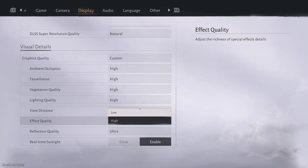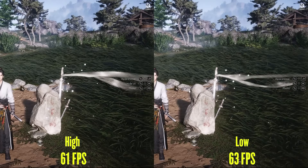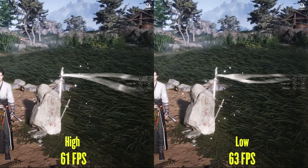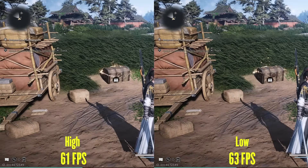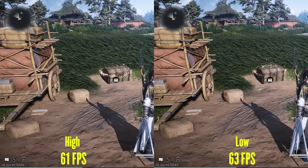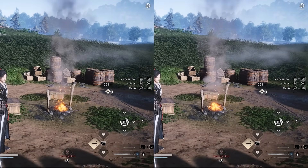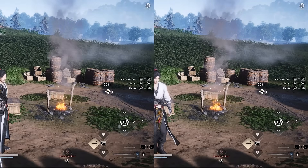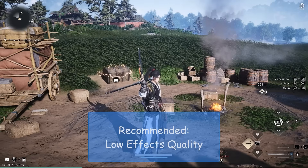Effects quality, as the menu says, adjusts the richness of special effects. This is another setting that has almost no visual impact when selecting low compared to high. I tried comparing a particle effect but it looked the same on both settings. I checked fire and smoke effects, but there was no difference there either. The light particles around a treasure box were also the same. The only very slight difference I found was a light shaft, which seems a little thicker in higher settings. This setting does seem to control special effects, but the difference is so minimal you will never notice it in animated effects like particles, sword slashes, fire, or smoke. It can only be spotted on still effects like the light shaft, and even that is very hard to spot, which is why I would recommend low effects quality.